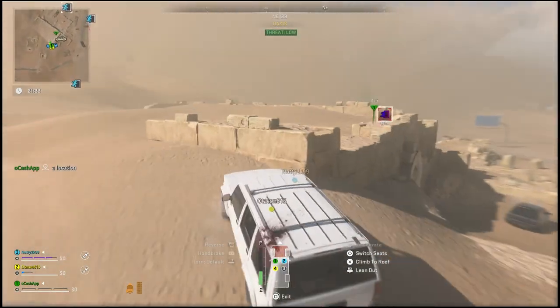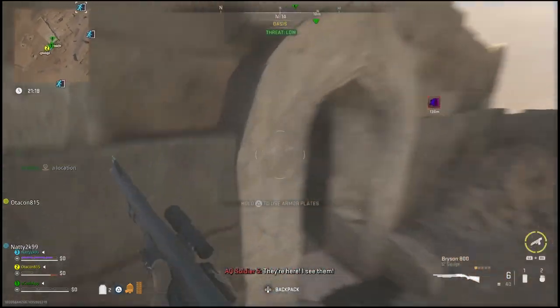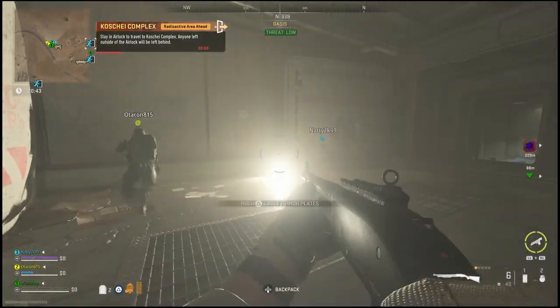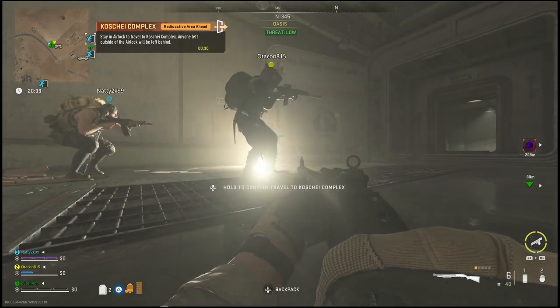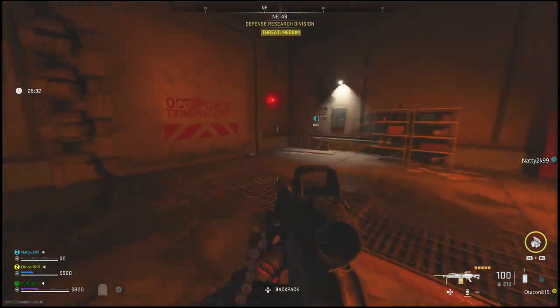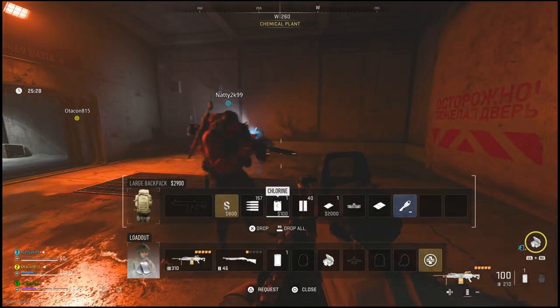What you will want to do is simply go into the complex. I chose to go in through the Oasis entrance, however it does not matter which entrance you go through. Once you guys are inside of the complex, you will need to make your way into the chemical room, which at this point you should know how to get to if you've completed any of the other challenges. Make your way into the complex, then you will be able to get inside of the chemical plant.